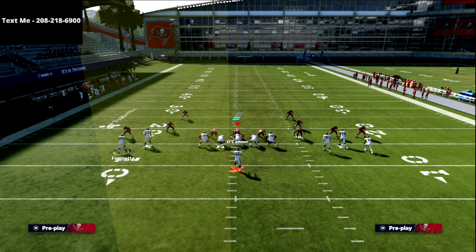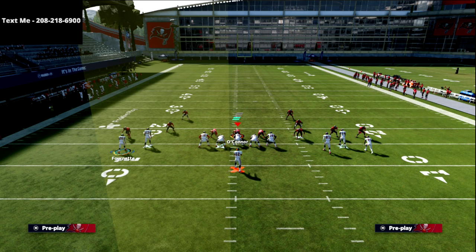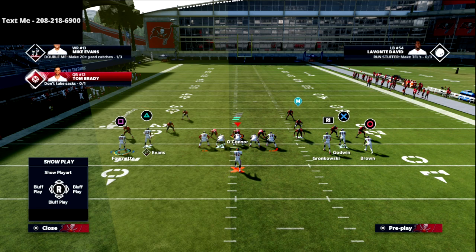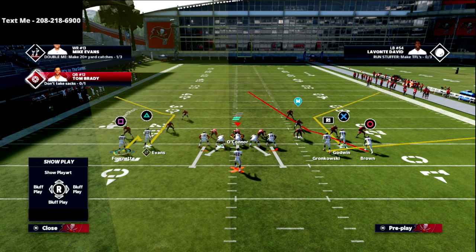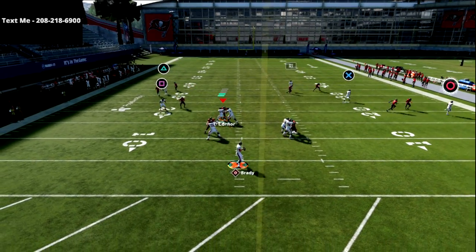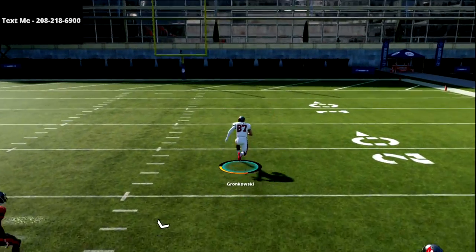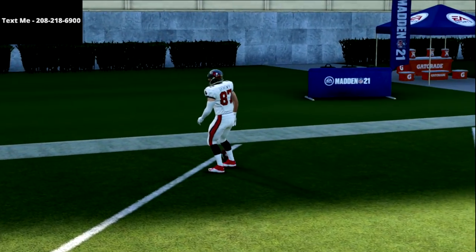If you don't like that, curl flat is an easy option, or curl and drag is another good one. You could also run the smash concept. The key is to focus on the right side — just motion that circuit receiver out, snap the ball right as he's setting, and what you'll see is this R1 receiver will completely glitch out match coverage with nobody within about 15 yards of him.